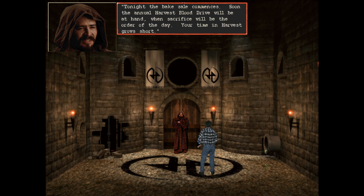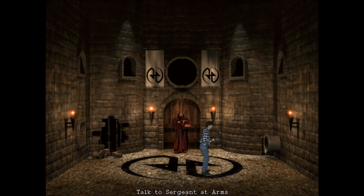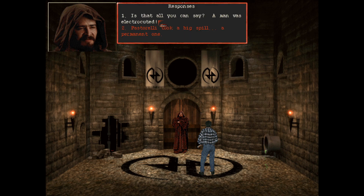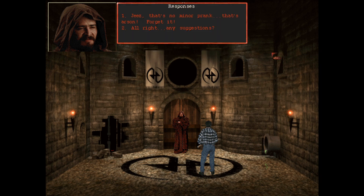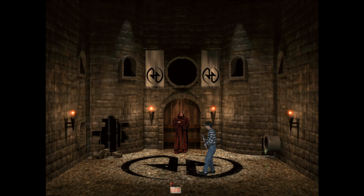'You must find your own answers. Members of the order must be resourceful and cunning - so must you to become one with them. Tonight the bake sale commences.' Is he gonna kill me? What does this mean? 'My time in Harvest grows short.' It's curious how they thought of a lot of things but not this - multiple times talking to the same person just repeats the same thing.